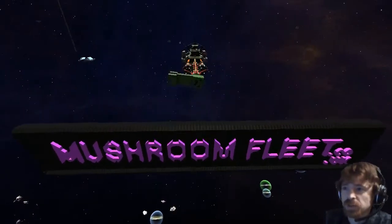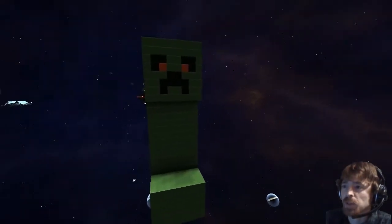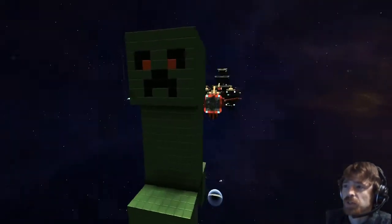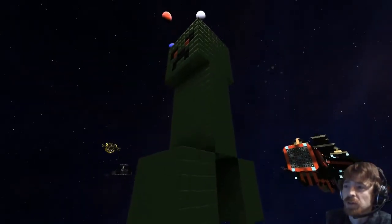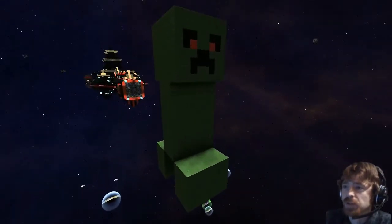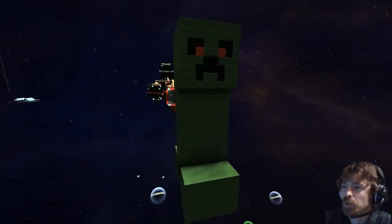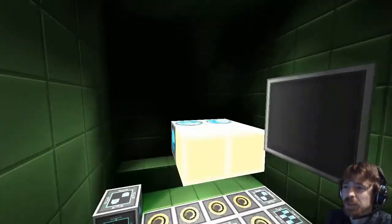We're going into the first ship tonight, which is going to be Yelby. Hello Yelby! It's a lovely little creeper ship that you've built for us. In Minecraft this is full size — a pixel-by-pixel, pixel-for-pixel recreation of a creeper. Does it have any weapons? No.